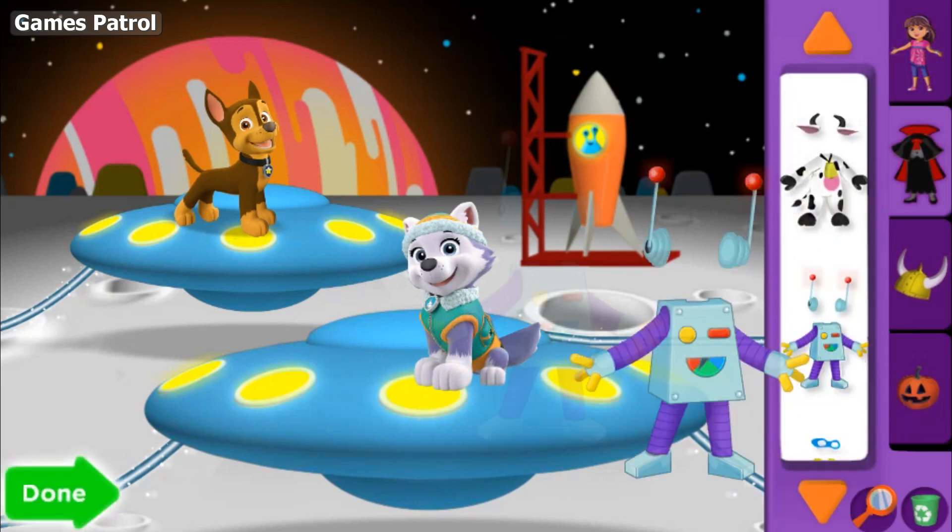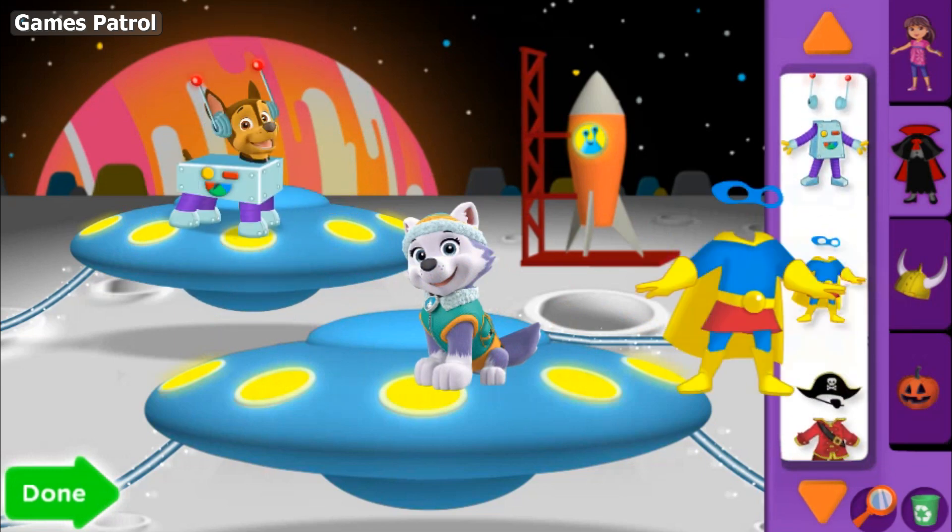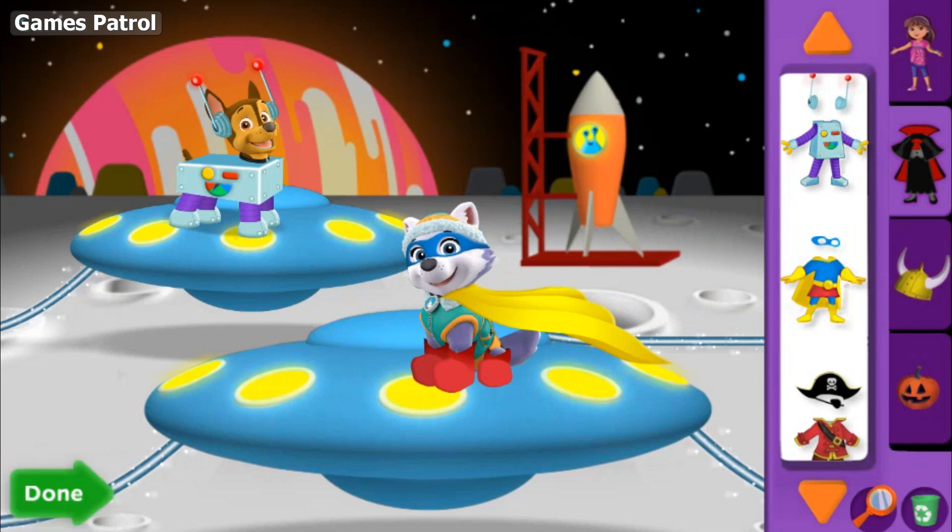When you're done getting our friends into costumes, click the green Done button to let the Halloween Parade begin. Accessories.